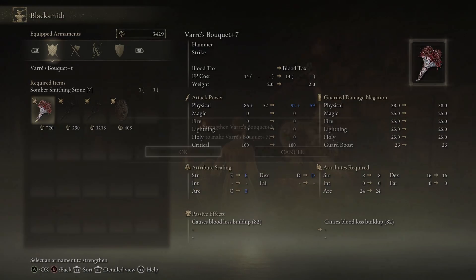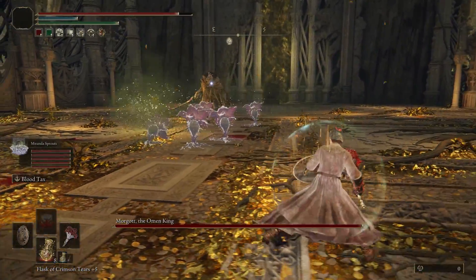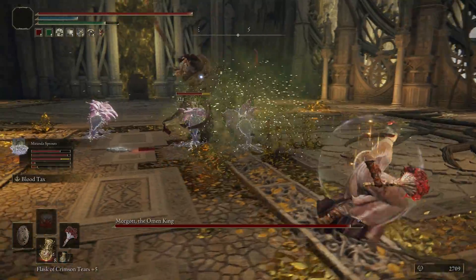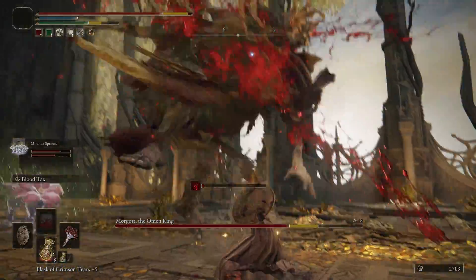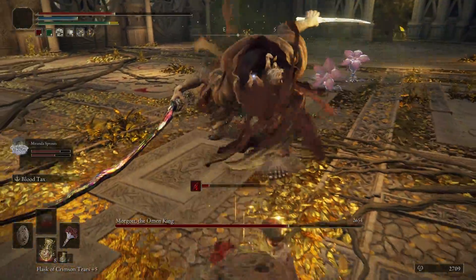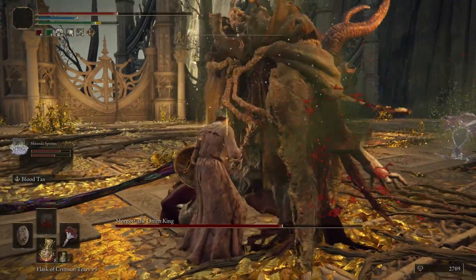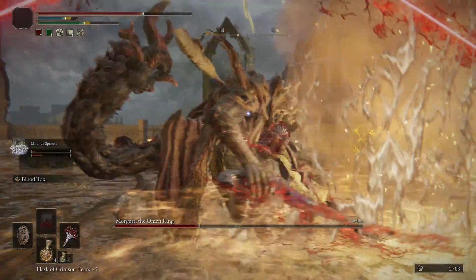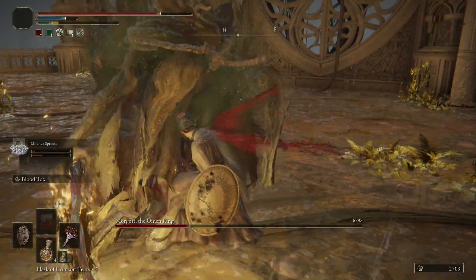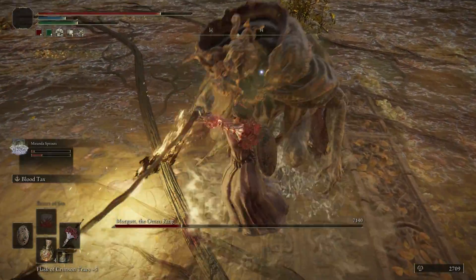Once my weapon was upgraded I went to Morgott. I attempted a couple times and honestly never really formulated a plan. I tried to bait him into my flowers first to start the poison. Once that was taken care of I tried to do as many jumping attacks as I could, eventually causing hemorrhage and also stunning him. When the second phase started I tried to play a lot more cautiously. Certain moves felt better to attack on, like the blood flame attack he does. There were still a lot of jumping attacks and also when getting a critical it was nice to do a wake-up weapon art.